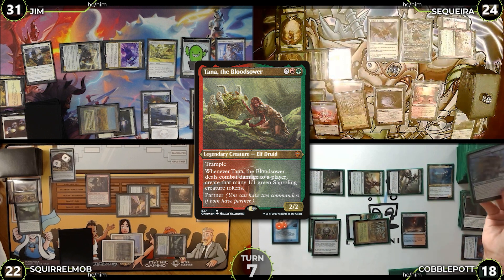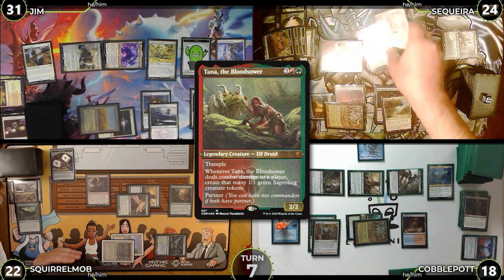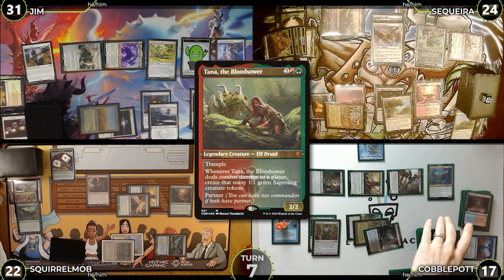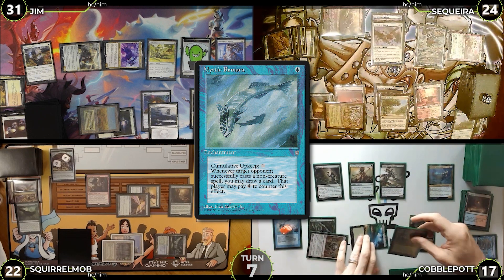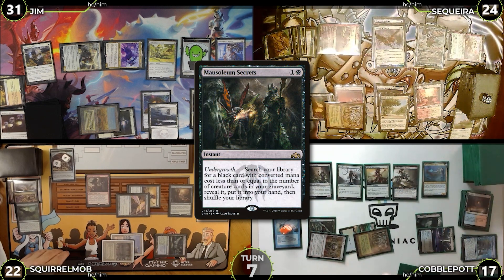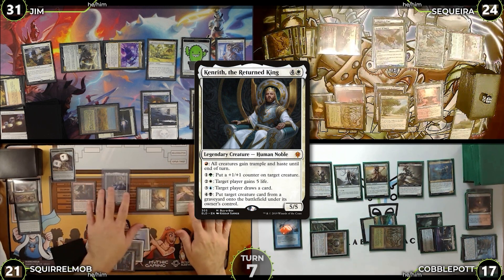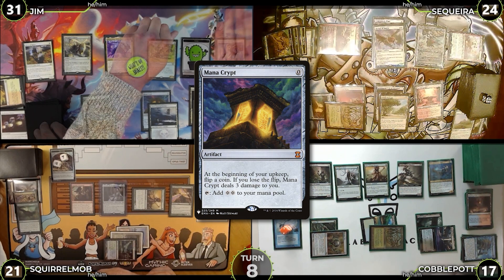Post-combat Saketa equips Commander's Plate to the Archon of Emeria and passes. Cobble cracks Scalding Tarn going to 17 for a Watery Grave. Cobblepot untaps, pays for Mystic Remora in upkeep, plays Morphic Pool tapped, casts Findhorn Elves, activates Thrasios scrying to the bottom revealing Mausoleum Secrets, and passes. Squirrel Mob untaps, draws, and casts Kenrith. Jim starts turn eight, flips Mana Crypt with no damage, draws, crews Smuggler's Copter with Ethersworn Canonist, attacks Squirrel Mob for three in the air.